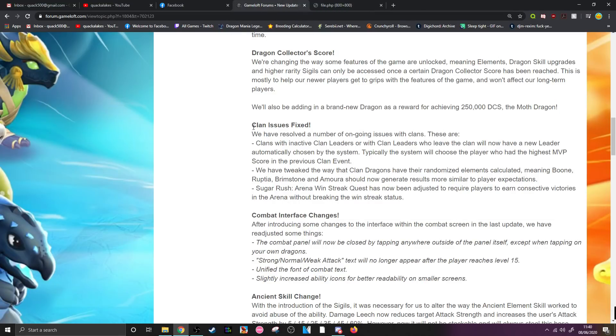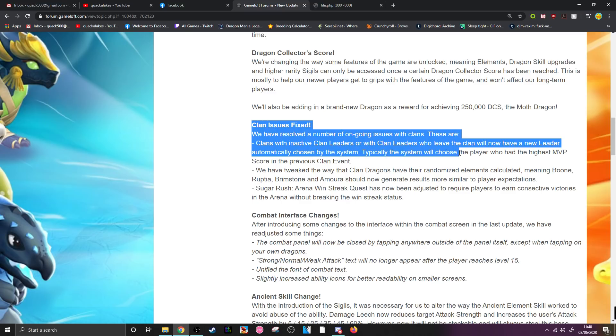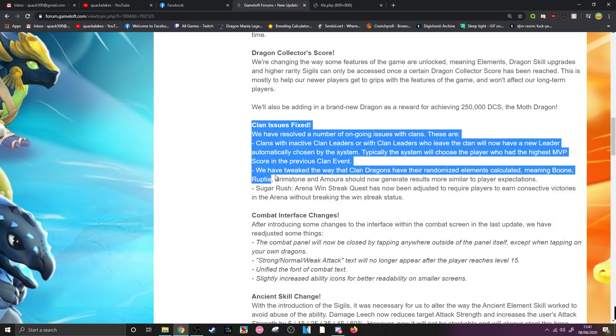Some clan bug fixes: clans with inactive leaders will now have a new leader automatically chosen by the system — typically the player with the highest MVP score in the previous clan event. So you can essentially take over a clan if it's inactive. They've also tweaked how clan dragons have their randomized elements calculated, meaning Boon, Rupture, Brimstone, and Amora should now generate results more similar to player expectations — suggesting the original numbers may have been wrong to begin with.